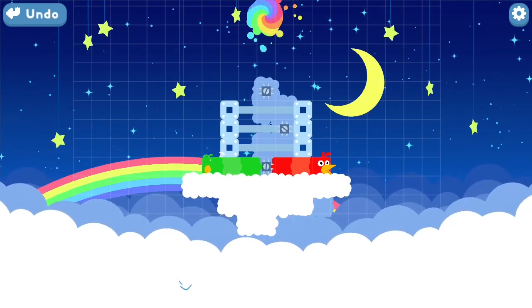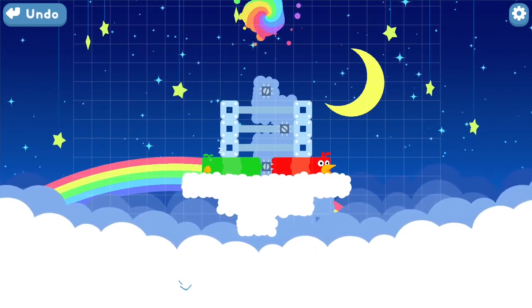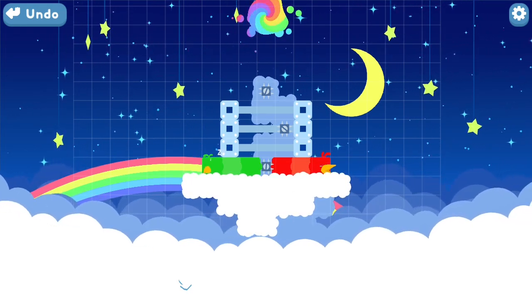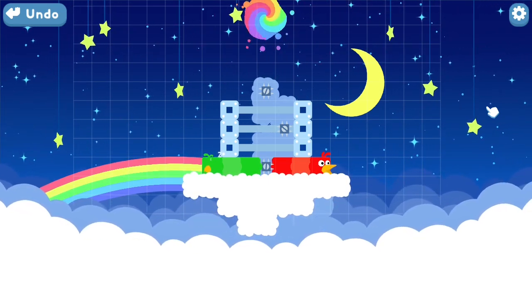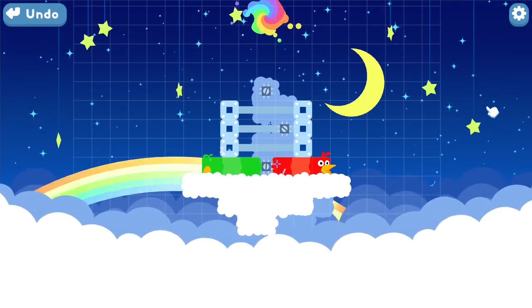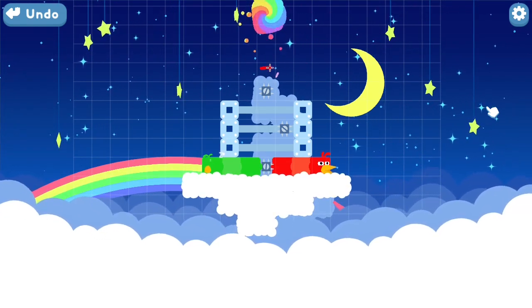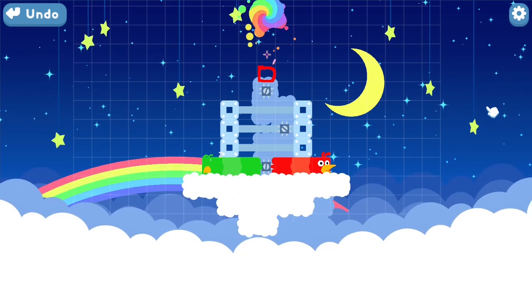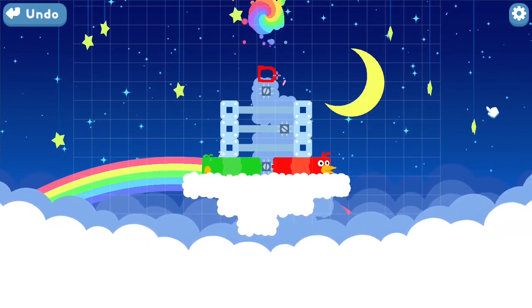Welcome to another thrilling installment of Snake Bird Solutions. This is level four, star star four four four star star four. Looking at this, to get the three snakes out, working backwards, we need one of these blocks on top of here and then it just climbs out.